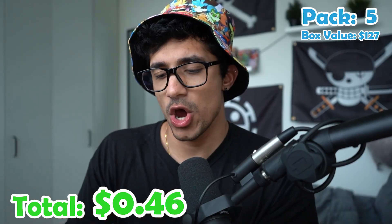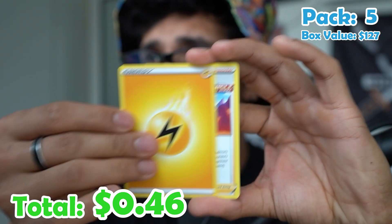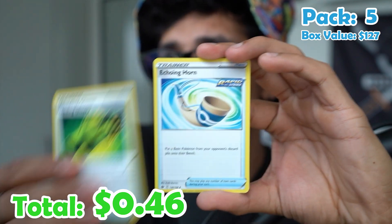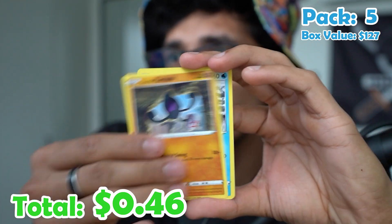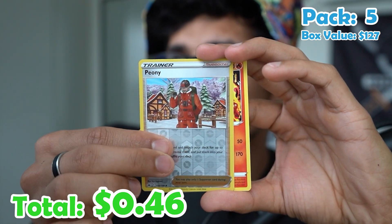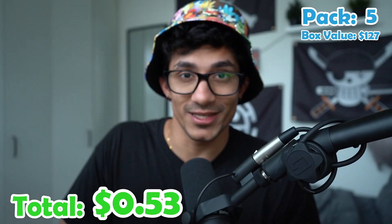Pack five. Let's get a Moltres or something. Electric energy, Conviction, Gloves, Castform, Slowpoke, Koffing, Snorunt, Peony, and a Volcarona. Another miss.